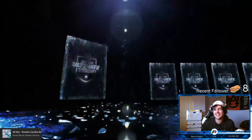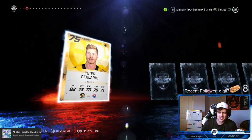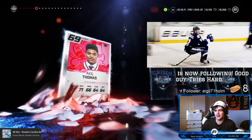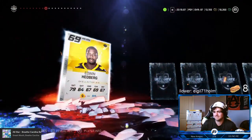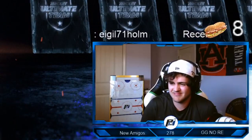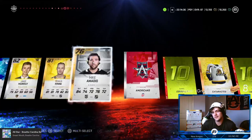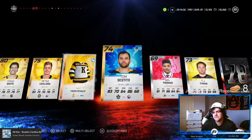Here we go, this is the only pack we're gonna get to open before we start the next game. For anyone who didn't see the end of the last stream, 97 Stan Mikita master icon card sold off for like half a million coins. J Griggs, thanks for the follow bud. Come on, boys — it's not looking good at all. I can't even use him on the team. That's unfortunate — that's gonna be the only pack we open before this next game.